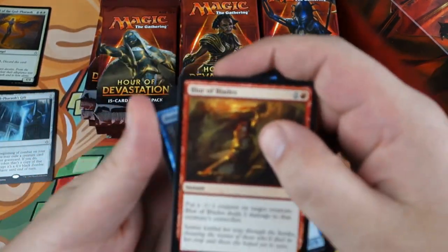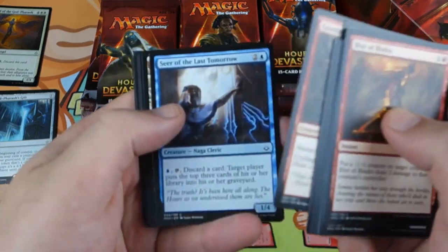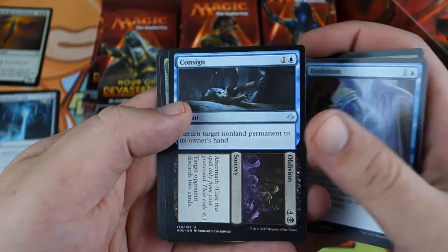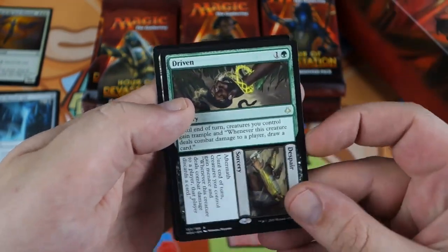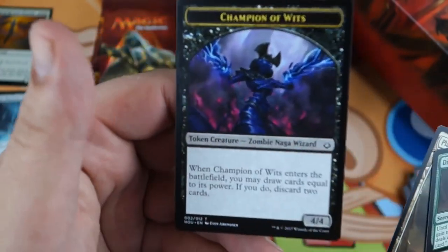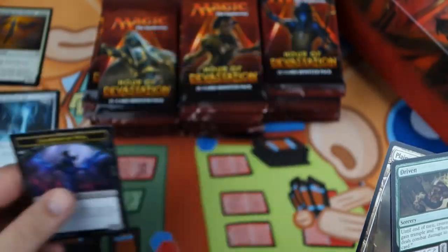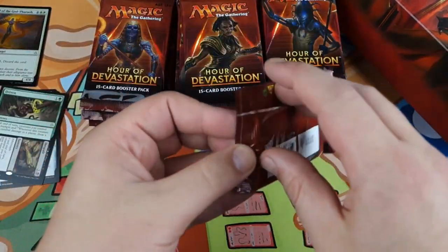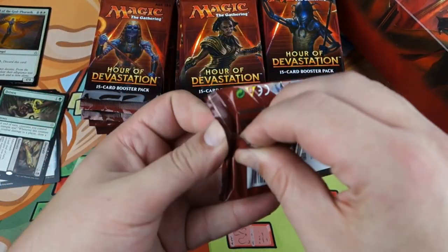Next pack. We have a bunch of commons — Nissa's Defeat, Riddle Form, Consigned to Dream, Driven to Despair. Another Full Art and the Champion of Wits token. Some cool extra tokens. That's our second Full Art — I guess that counts as something. No mythics yet, no high-value rares.